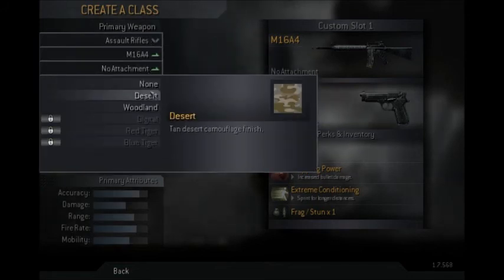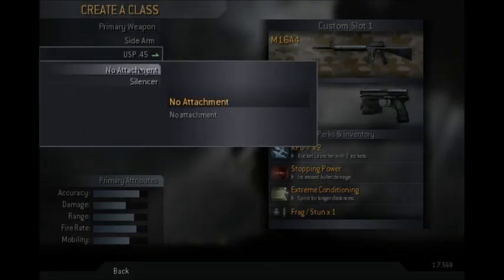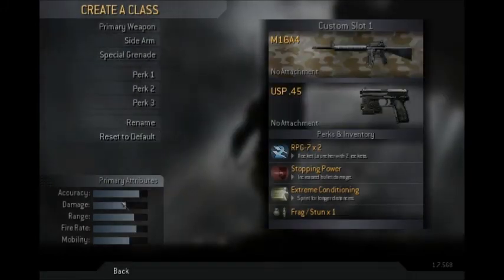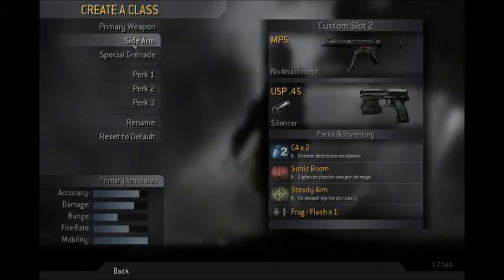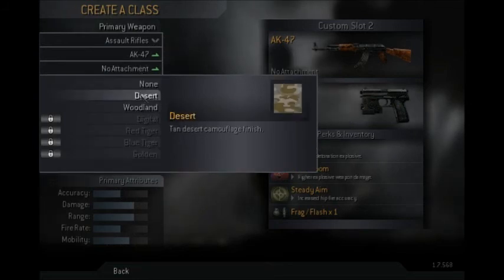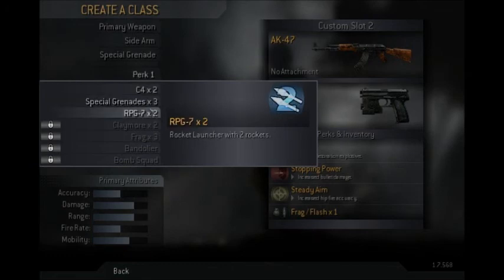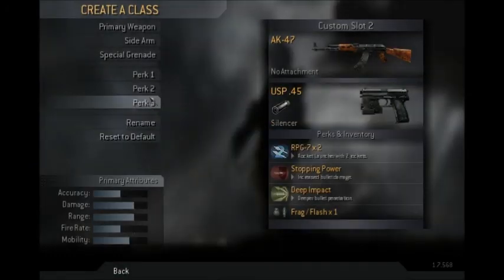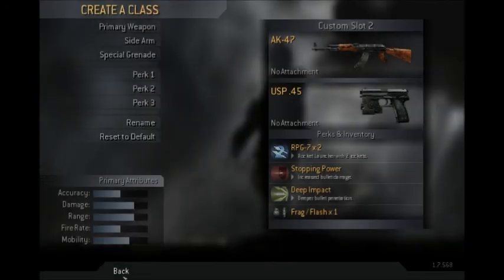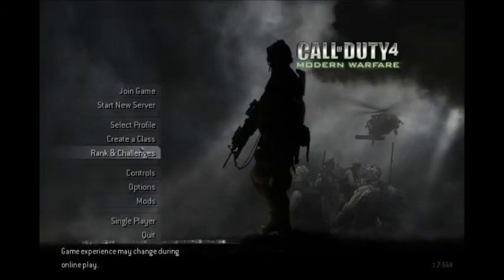I'll use an M16 with no grenade launcher. For the sidearm, I'll go USP — I almost always take it over the M9 just because it does a lot more damage; the M9 seems kind of weak. Definitely want an AK with stopping power — pretty much with all assault rifles you're going to want stopping power. You'll also want deep impact because it makes a big difference, especially when you're shooting through walls.